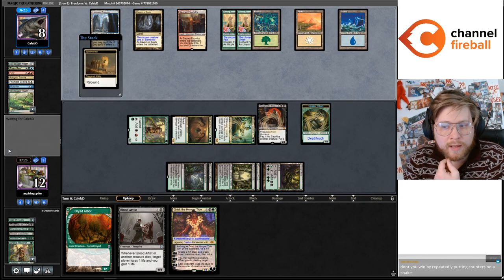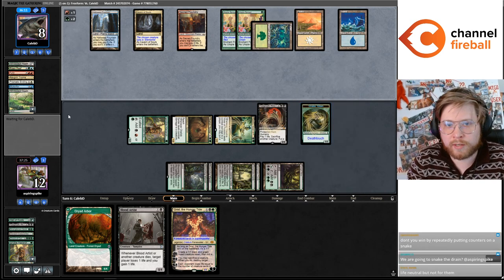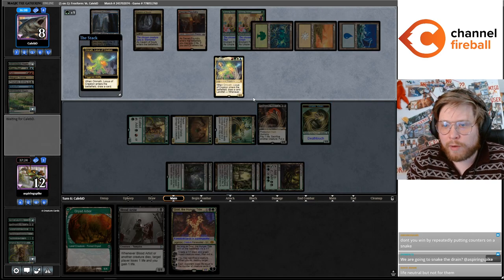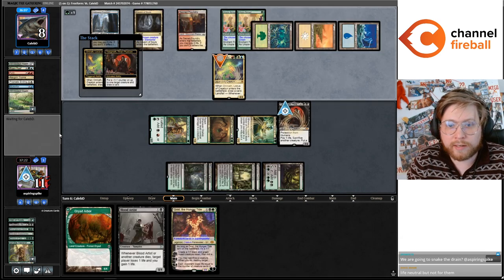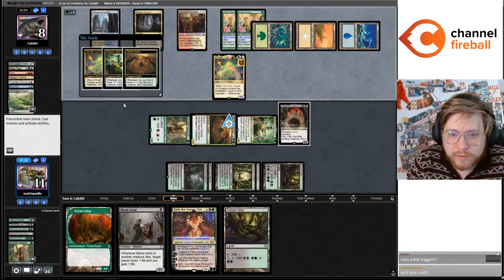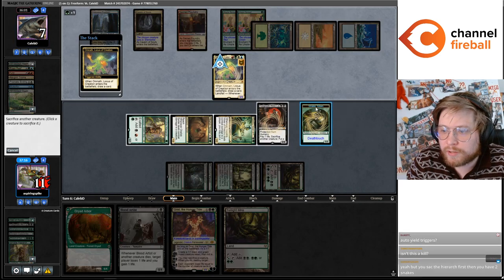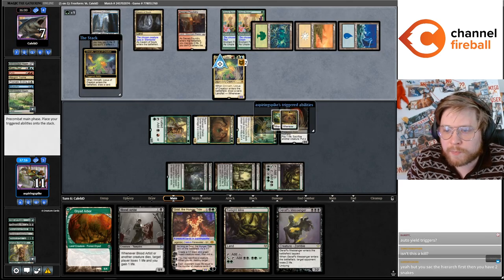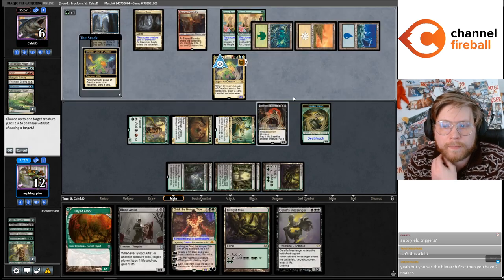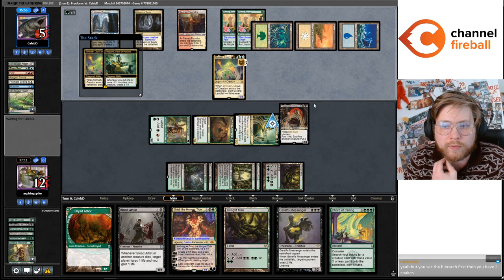Do you win by repeatedly putting counters on the snake? You can't put counters on the snake because you have to sac it as part of the cost. But as soon as there's just a creature to put counters on, the game kind of ends. You need toughness to kill. I can put counters on the Obelisk Spider and put one counter on the Hapatra. It wasn't quite lethal until my opponent put some points of power in play.